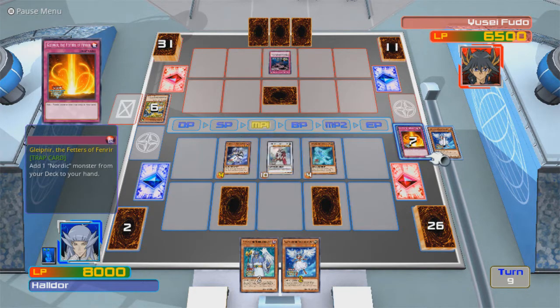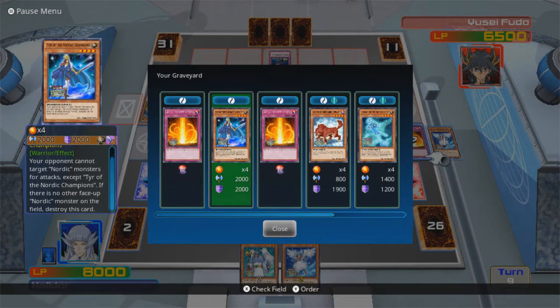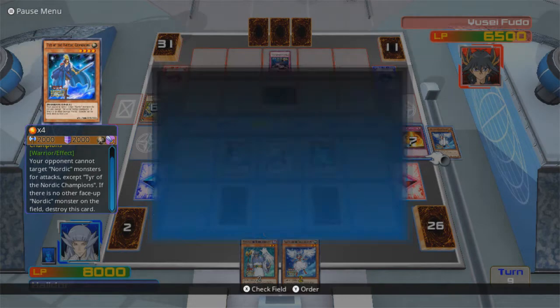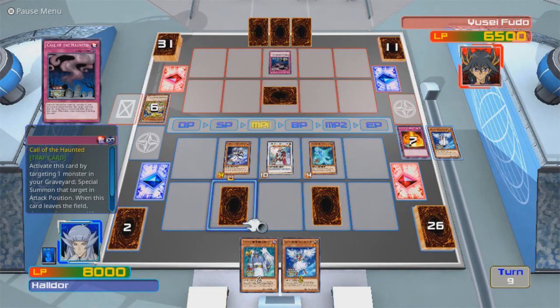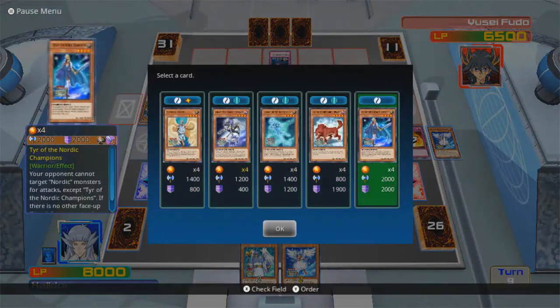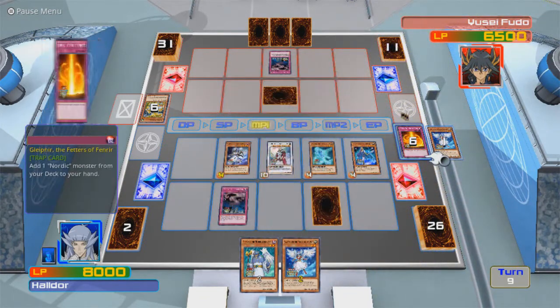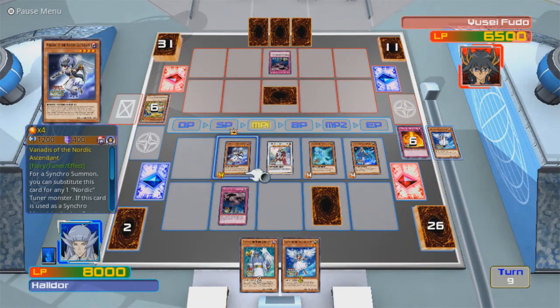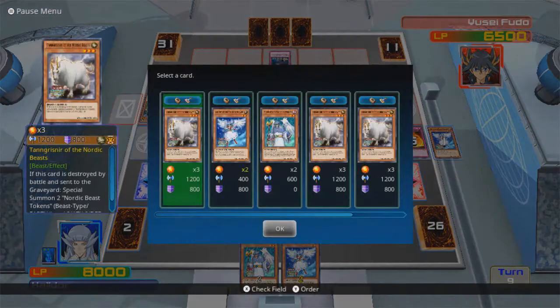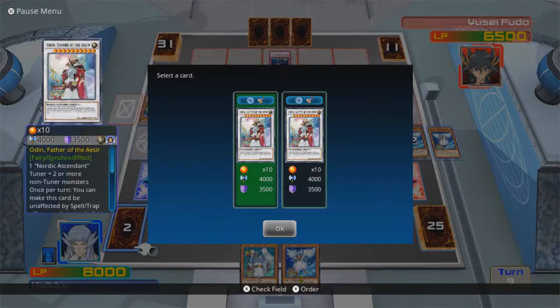Let's go with this. If there is no other face-up Nordic monster on the field, destroy this card. Well, there's definitely a Nordic monster. So let me use Call of the Haunted to bring back Tyr. If I make this level 2... oh my god, I can get a second Odin! So I will do that!